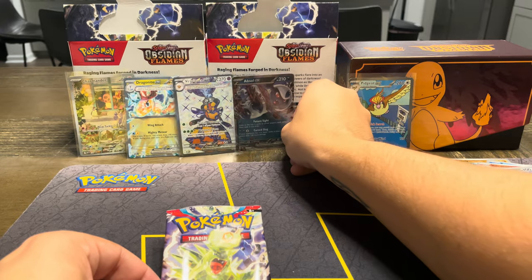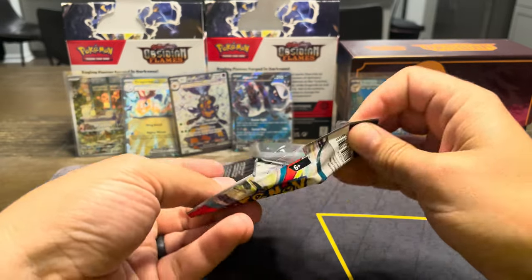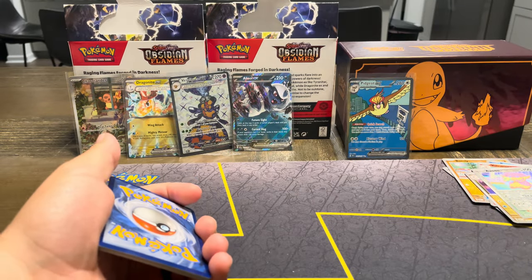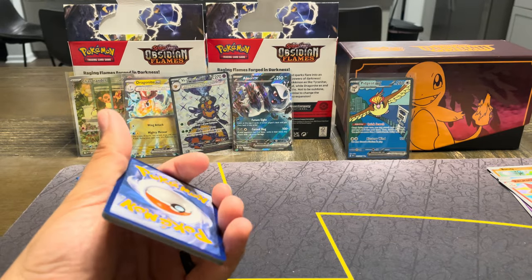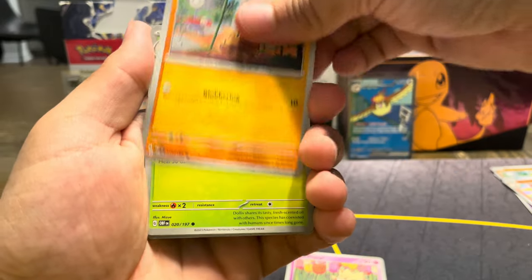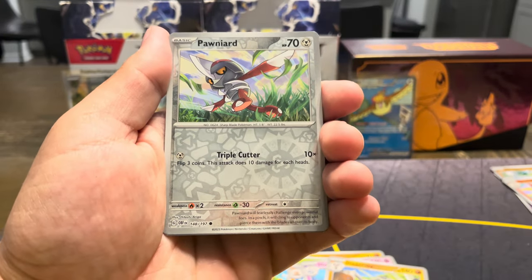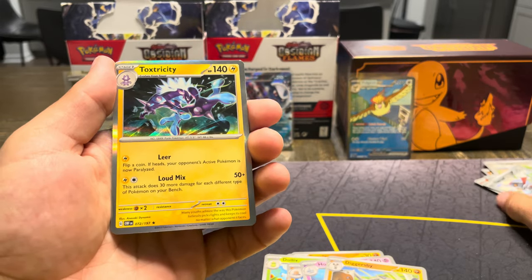Let me know if you're kind of having the same luck or if it's a little different for you. So we've got three, four hits so far — and we've got one, two, three, four, five — this is six packs including this one remaining. I would already consider this a success: 30% hits. That's usually where I base most of Scarlet and Violet so far. Dugtrio, but that might mean the next six packs are nothing. Yungoose, Ponyard, and a Toxtricity hollow rare. Nice.